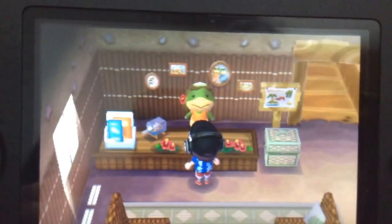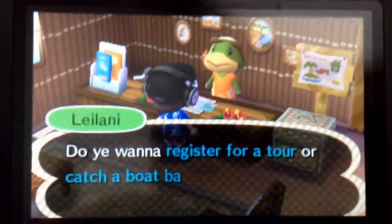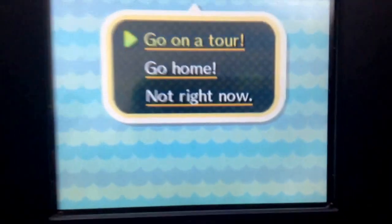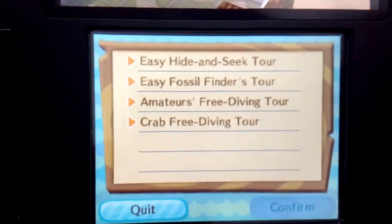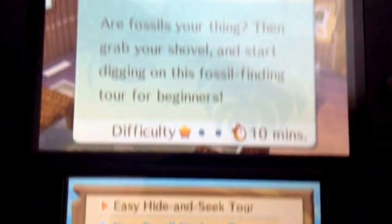You want to do the next day skip and move. Once you get to the island you want to talk to Eilani. You want to go on a tour — choose any tour you like. The best one to do this would be the easy fossil finders tour.